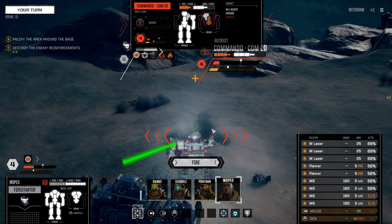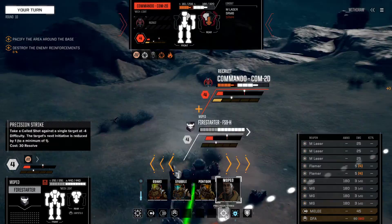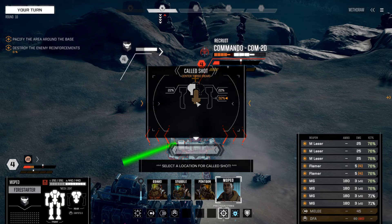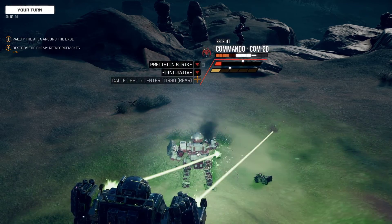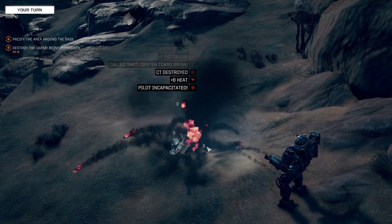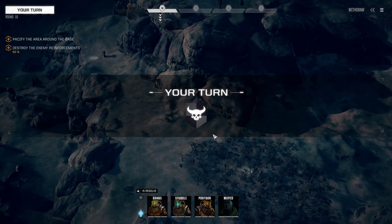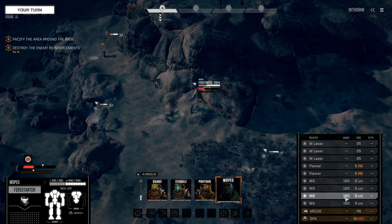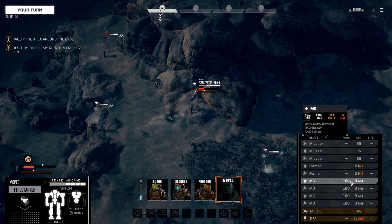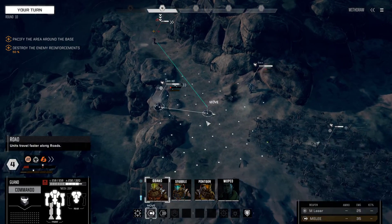He just evaded, which means we can just open fire with everything again here. Why not use the precision strike targeting center torso with everything we've got? There we go — that one's gone. Curious to see: every time she takes a shot she loses 20 ammo, which is kind of okay actually. I don't mind that so much.